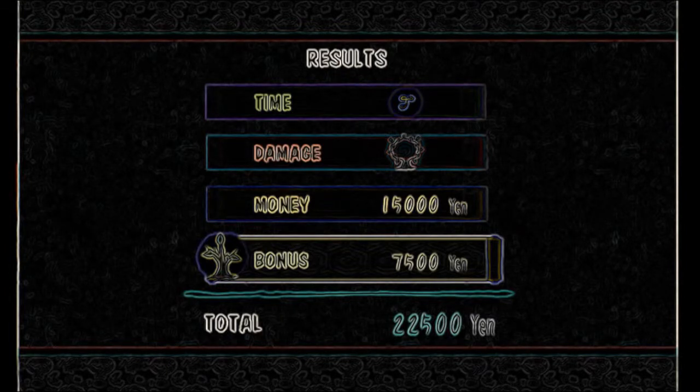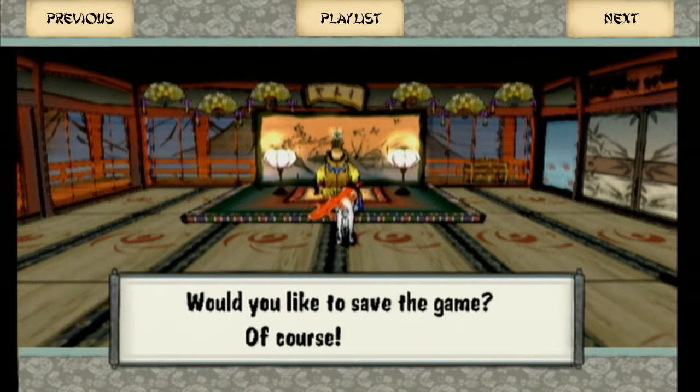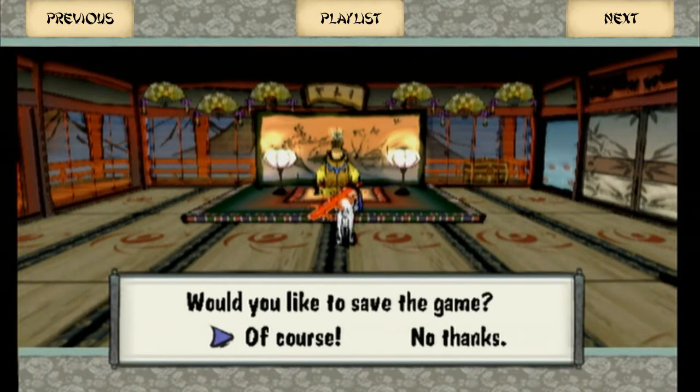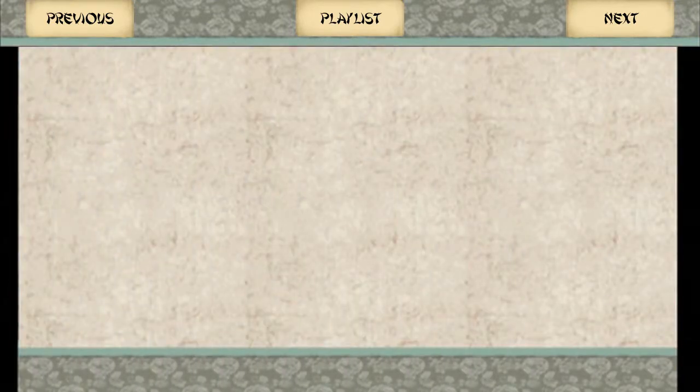I didn't do great on time, but damage is definitely something I'm happy with — perfect on damage and 22,000 yen. That'll be it for this episode. Next time, I'm honestly not sure what we're going to do — we could help out the citizens of Sei'an City now that they're back on their feet and the fog is cleared, or we could try to talk to Queen Himiko now that the emperor is recovered. I release episodes of Okami on Tuesdays, Thursdays, and Saturdays — Saturdays are long episodes. I'll see you guys next time for another Pal Plays Okami.